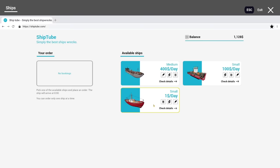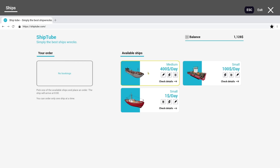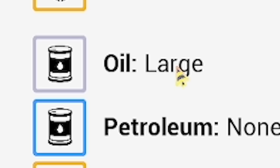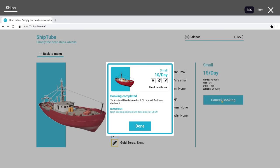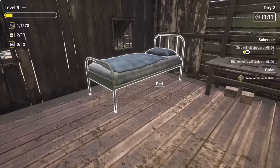We've got two little ships available, but also a big boy for 400 quid a day. This one-dollar-a-day ship has a large amount of oil on board, so I'm going to do that first and then get some people working for me, which will save a lot of time. I'm just going to fast forward to the next day — it's 9 a.m. but I'm going to bed.